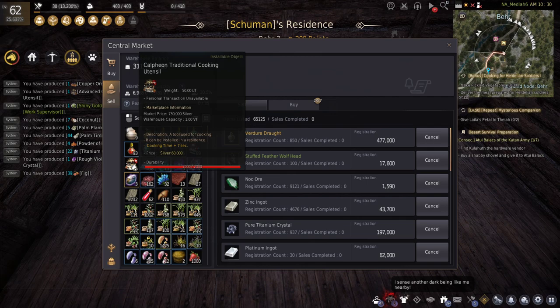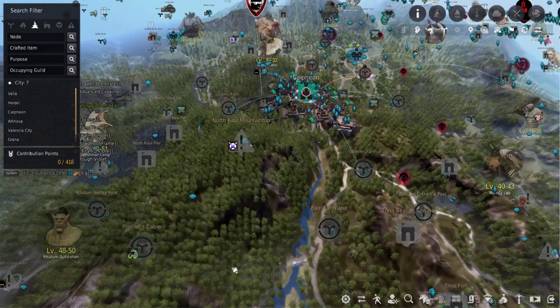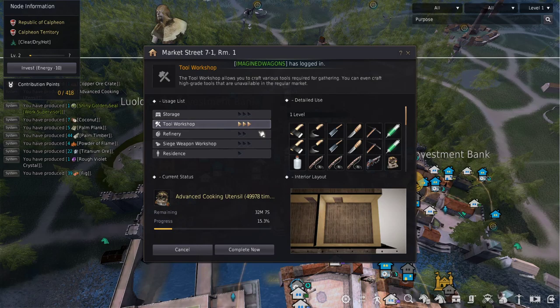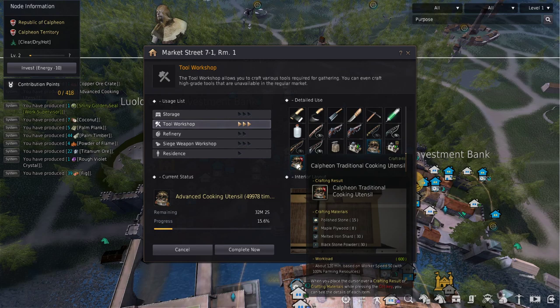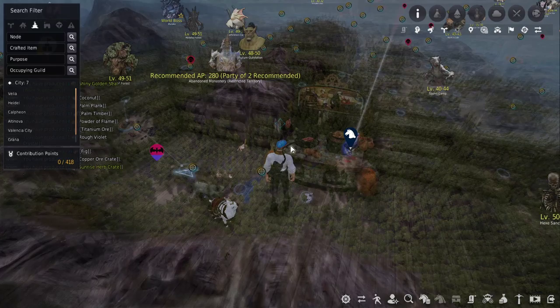The four recipes are essence of liquor, vinegar, dressing, and red sauce — these are really useful for AFK cooking. If you want to know how to craft the utensil, it's from a tool workshop level three, and that's basically all the materials you need in order to craft it.